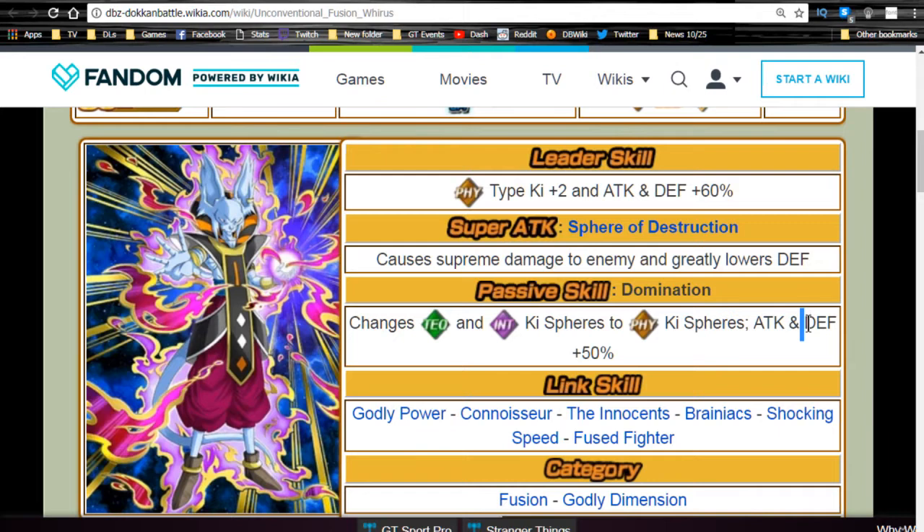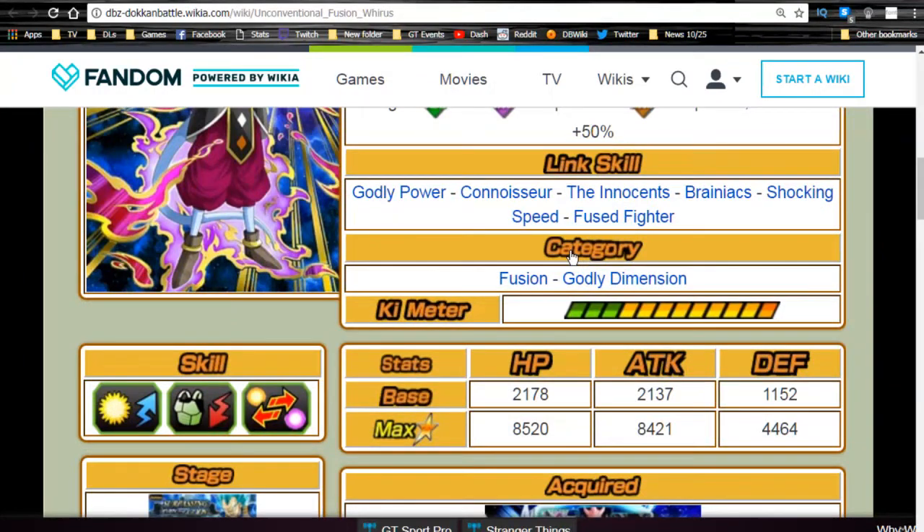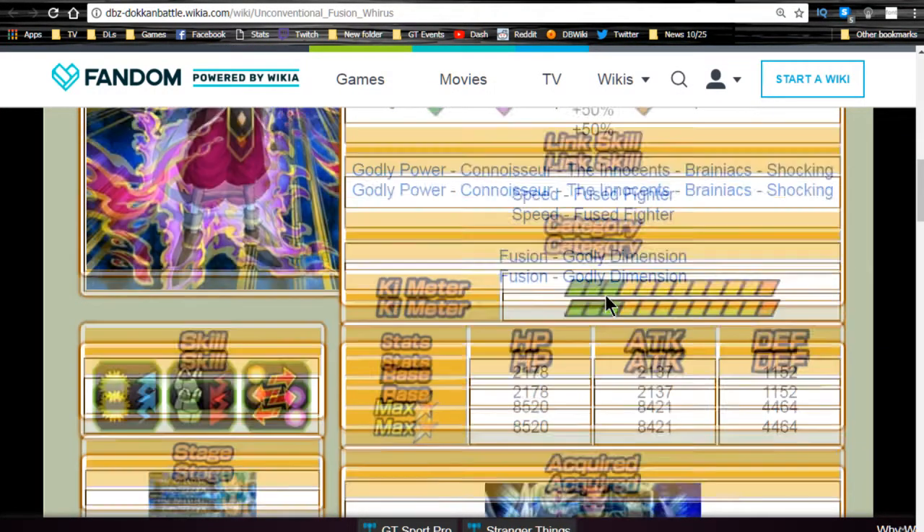When LR Trunks comes, Wirus will be very viable on that mono hero Physical team too. His link skills are Godly Power, Connoisseur, The Innocence, Brainiac, Shocking Speed, and Fused Fighter. Not only is he good for the Fused Fighter team, but he links really well with Beerus and Whis, allowing them to come together on one team nicely. Any team can benefit from this passive skill if you lack link skills for Ki.